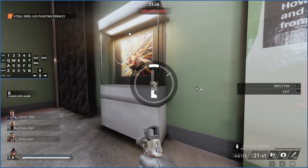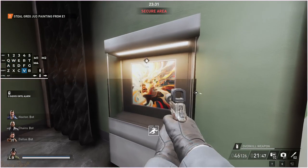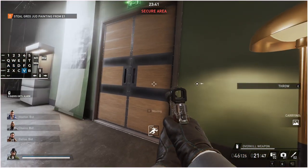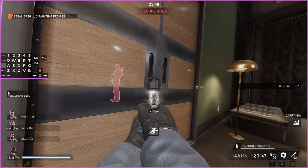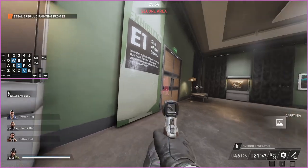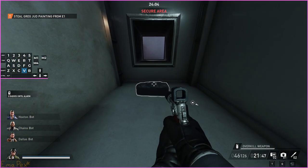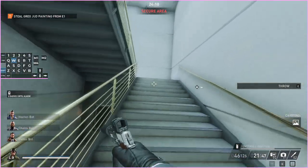For E1 you can take the paintings and the statues — I keep saying paintings but it is also statues, there are statues in this space. You can take the paintings back through the vent and then up the stairs and it's not too difficult. Because E2 is connected to this gallery it's exactly the same process — you just take the paintings through E1 and then through this vent. You can also just throw them through the vent like that, although the lead guard might be able to see them.